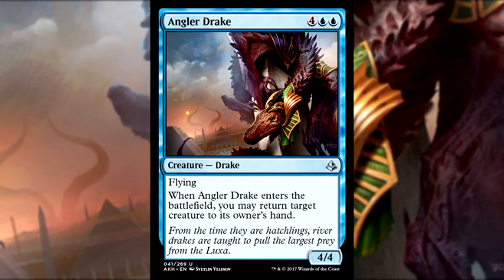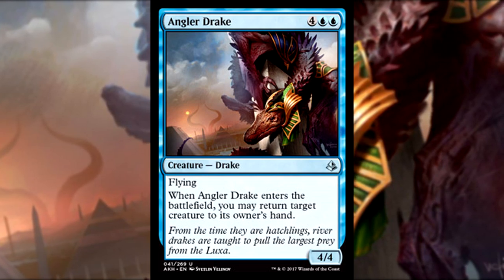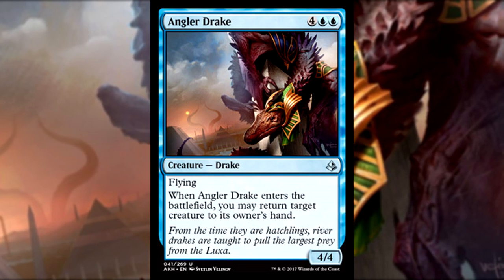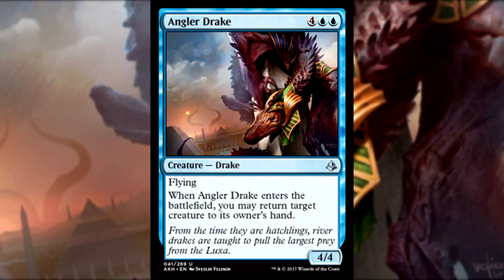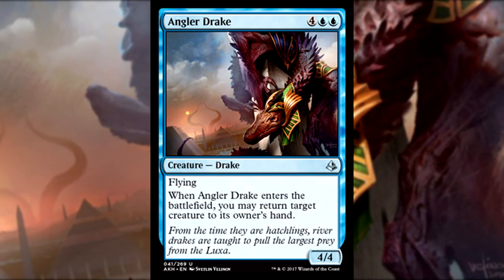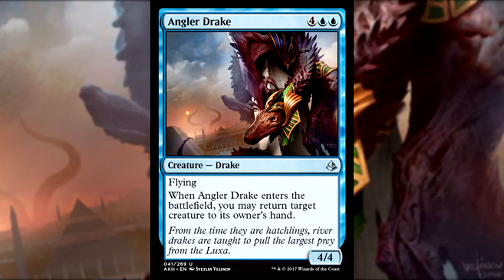The flavor text reads: 'From the time they are hatchlings, river drakes are taught to pull the largest prey from the Luxa.' The Luxa is probably a river or water system used by most of the inhabitants of Amonkhet, and it sounds like they have control over these drakes. Nicol Bolas potentially created Amonkhet and protects those who worship him — perhaps these drakes are his gift to the people, making food much easier to obtain.